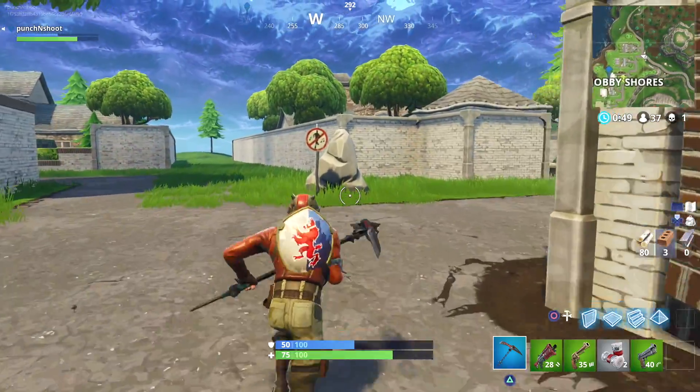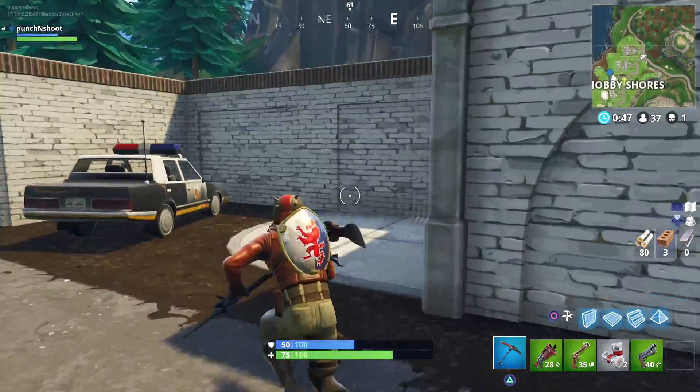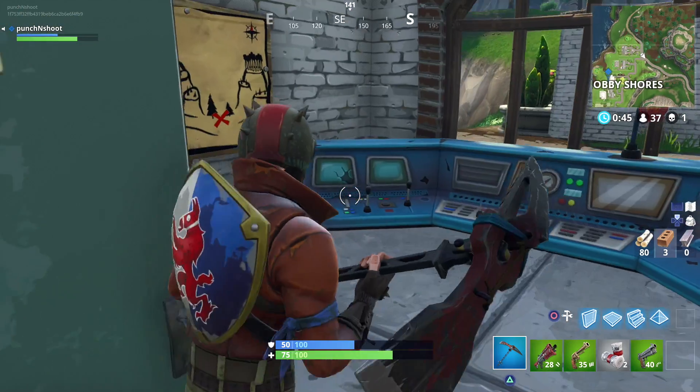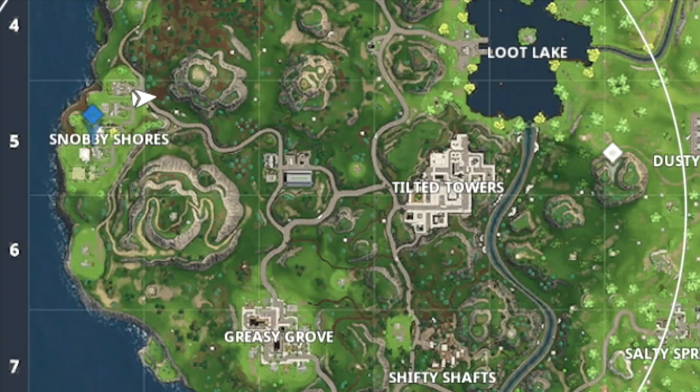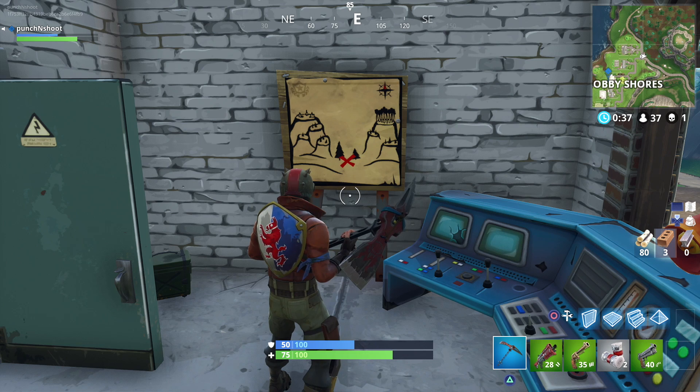What's going on everybody? Here's the location for the Snobby Shores treasure map and treasure location. It's going to be located right outside of Snobby Shores at that little security station — that little room with the computers right where that police car is.